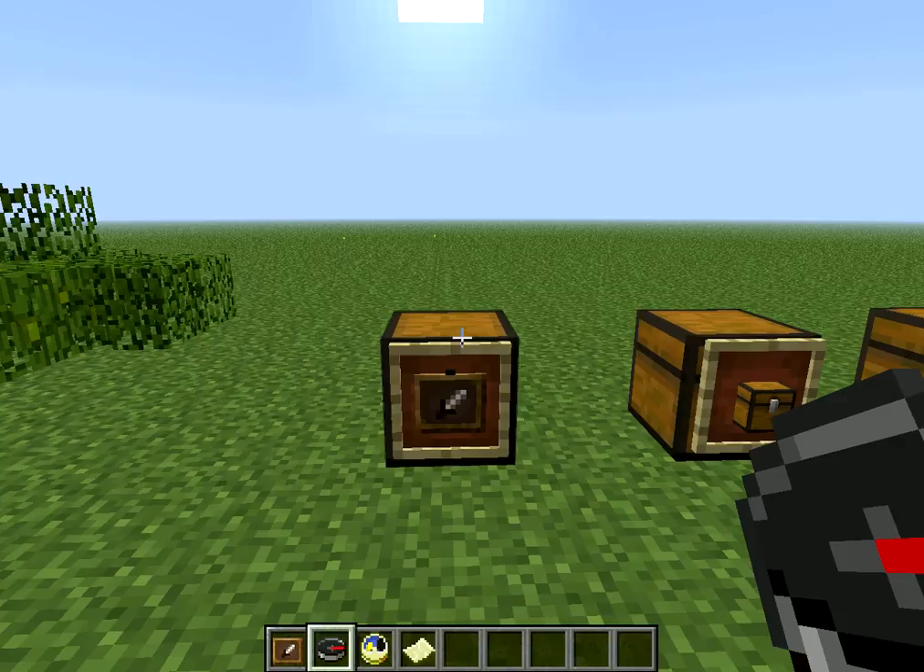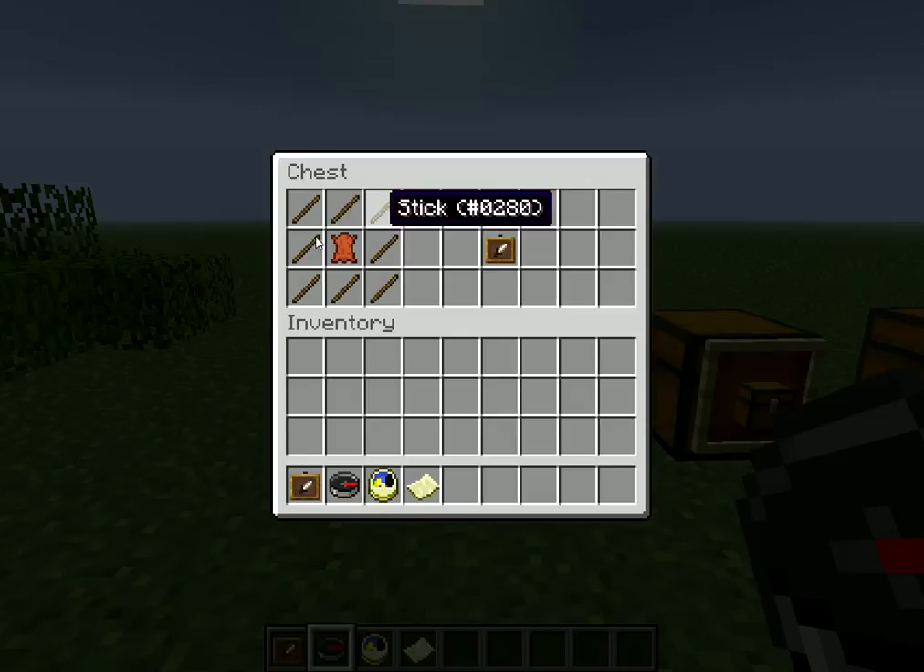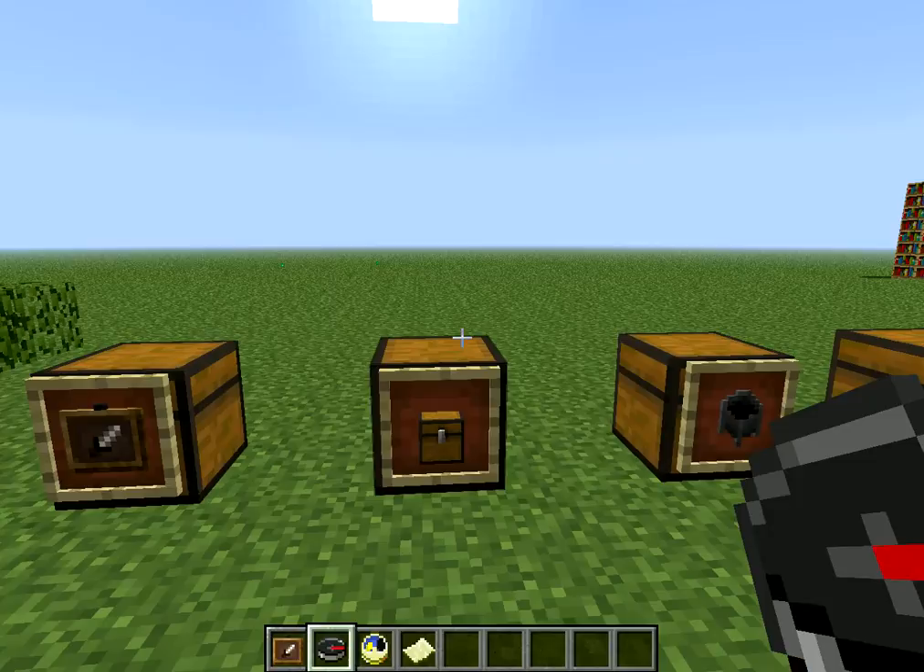Hello guys, Halo 4 Diner 101 here with a new crafting tutorial. First up is the item frame, and it's basically 8 sticks and a square with 1 leather in the middle. And it's basically how I've been putting all these things in.